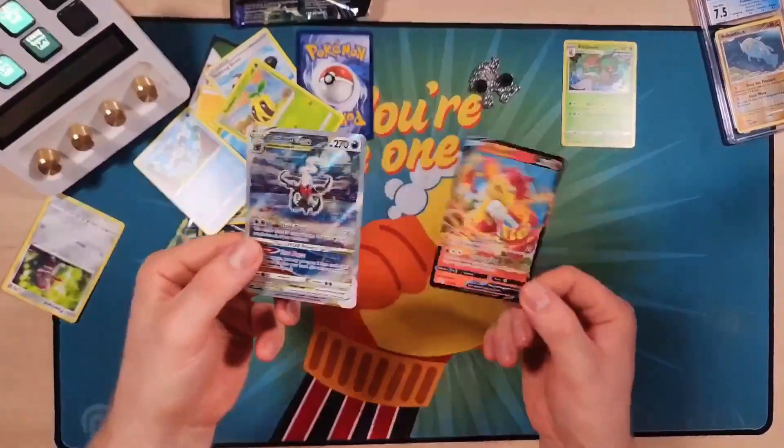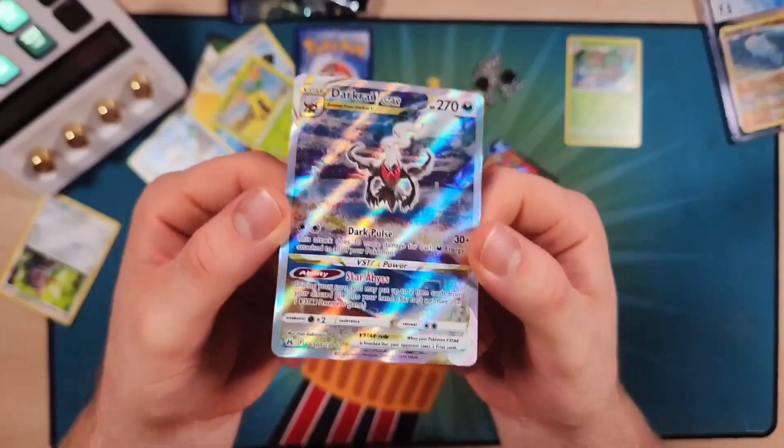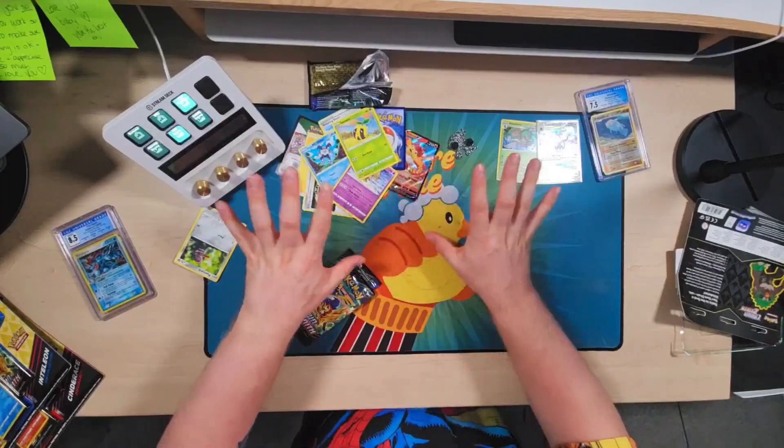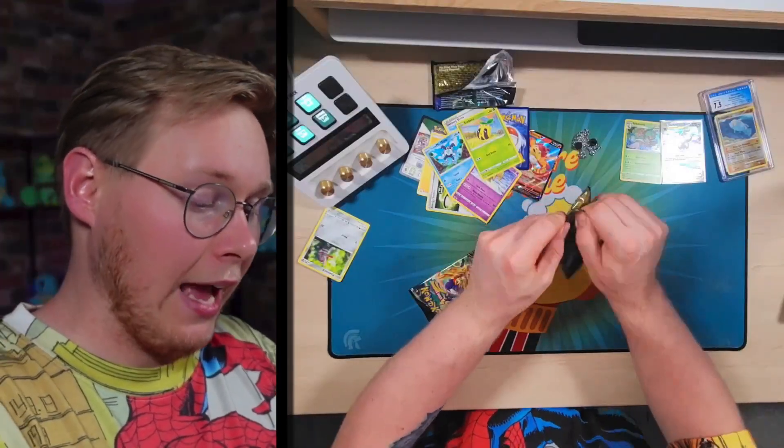Yes! Yes! With the Simiseer V in the back, I don't care — it is all about that Darkrai! That is something to break out a sleeve for. We lost a Lunatone at some point — it was on the floor — but hey, that's fine. We're moving on to our next pack.